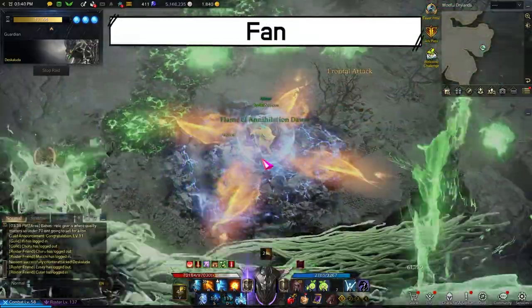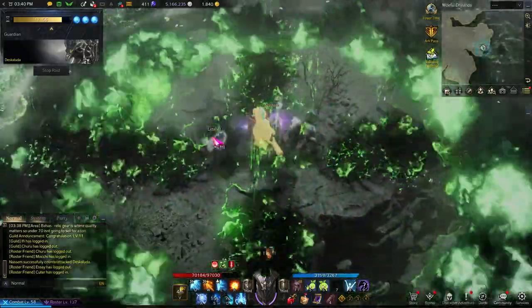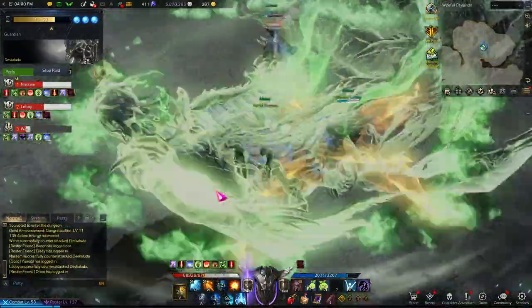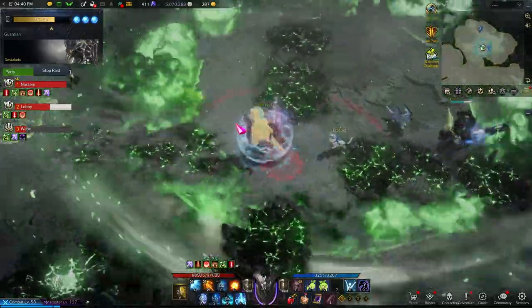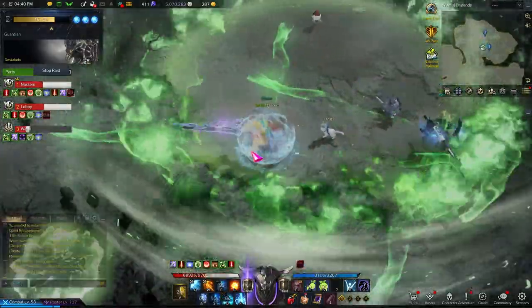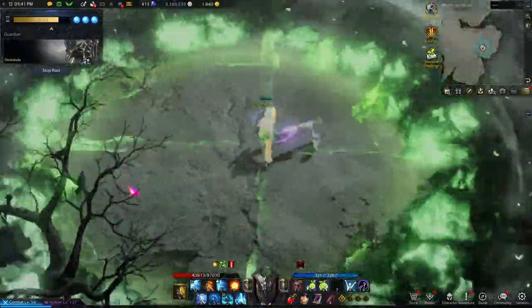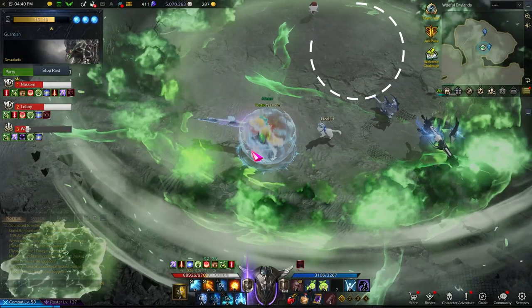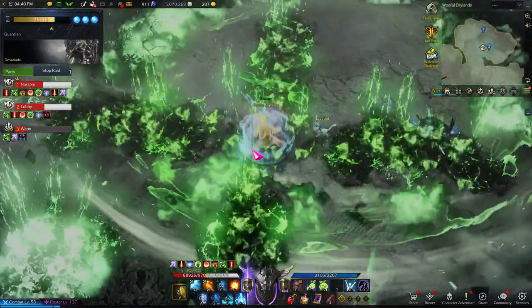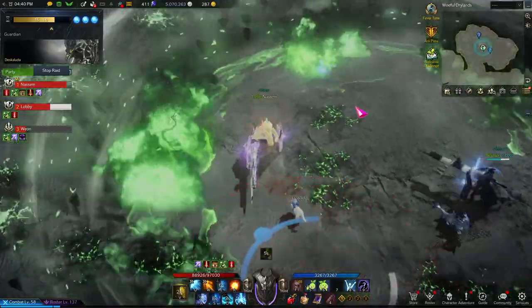You're not really supposed to do this but it's just fun — I decided to call this the fan. Don't do this in matchmaking. Deskaluta will soar in a circular motion. Two party members will have this cross which explodes in a few seconds. The direction of the cross depends on which way you're facing. If you keep moving, the cross will be all over the place. The best thing to do is stay still if you have the cross. Those who do not have the cross can move around to the safe area. After the crosses explode, Deskaluta will drop and damage you once more. Make sure you dodge this red circle as well.